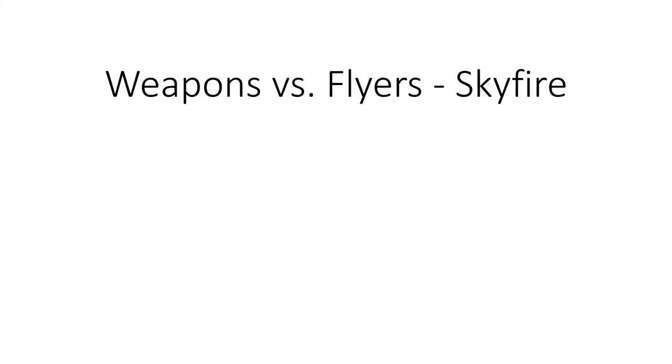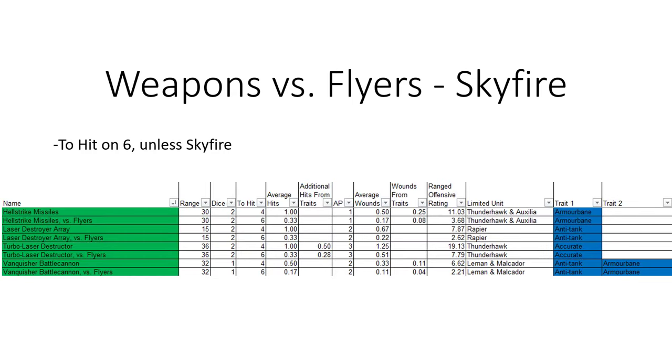First off is going to be Skyfire. In order to hit flyers you have to hit them on a 6 unless you have Skyfire. So with a lot of the better weapons that would normally be used, that reduces their effectiveness down to about 33%. Or in the case of the Turbolaser Destructor, about 40%, because it does get to roll missiles so it offsets that a little bit.